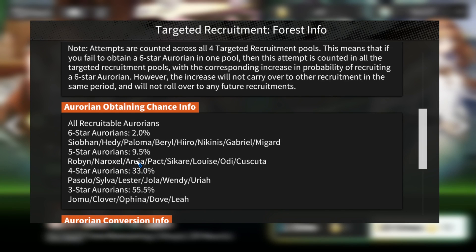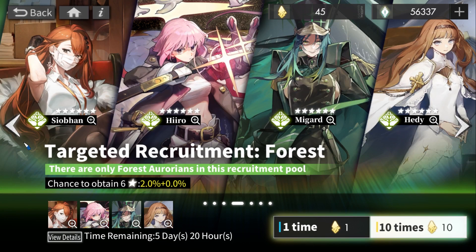The five-stars also have a lot of good options: Naroxel is a really good global teleporter that also cleanses the board, Area is an insane detonator and probably one of the best, Pack is another four-tower converter, Sikari is a cross converter, L at max breakthrough gives a lot of tiles, Luis is a double chainer great for burst teams, Ola is a very strong poison unit essential for damage-over-time teams, and Kakusta has a niche ability to move enemies. Forest has a lot of great units — out of all the banners, the forest banner is the best.